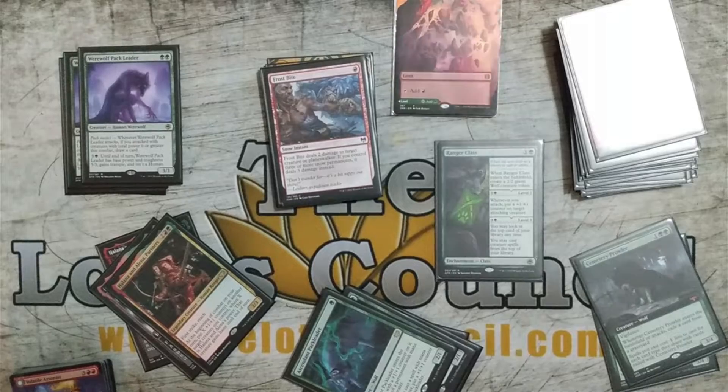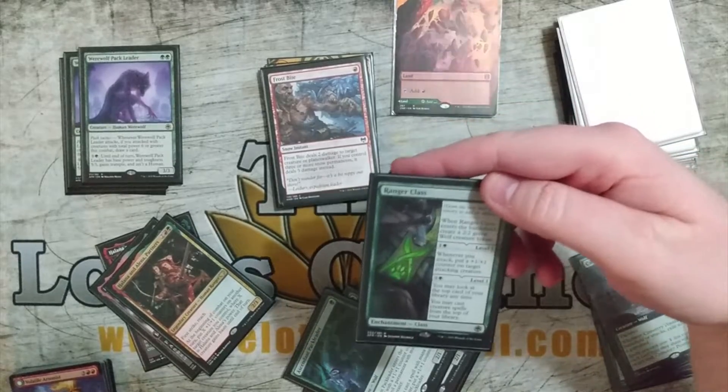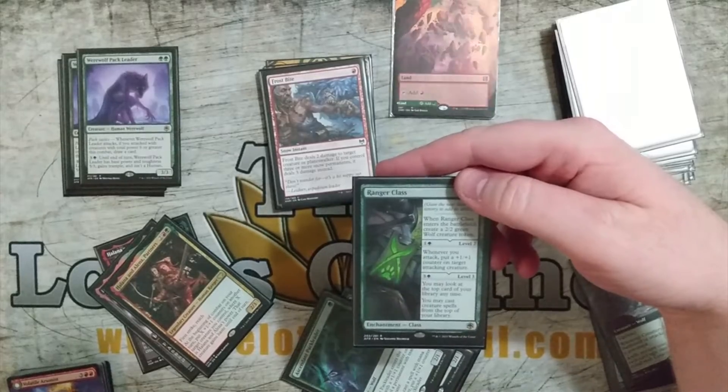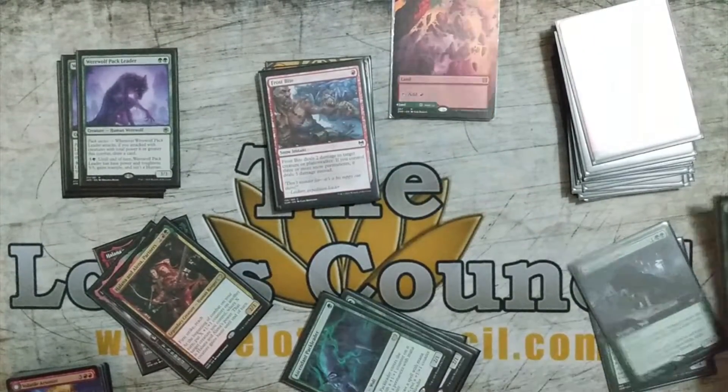A lot of green lists are running Ranger Class and it's really good. You put a wolf into play, it kind of synergizes with my other wolves. When a creature attacks it gets a plus one, plus one counter, and then you're playing off the top of the library. Seems pretty cool.